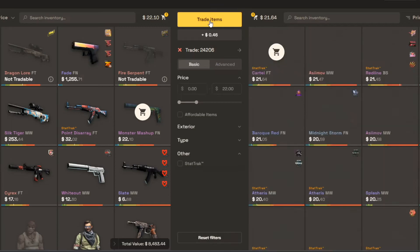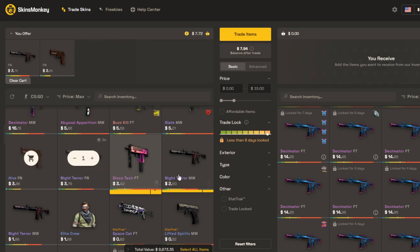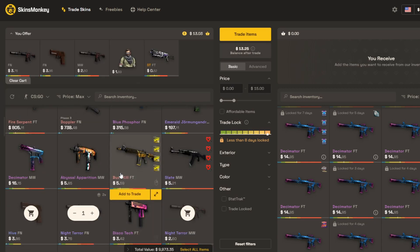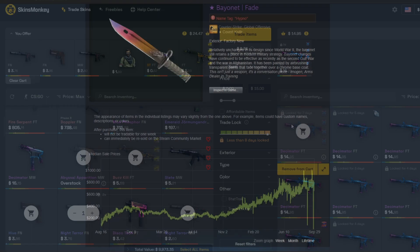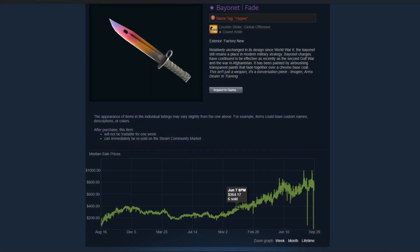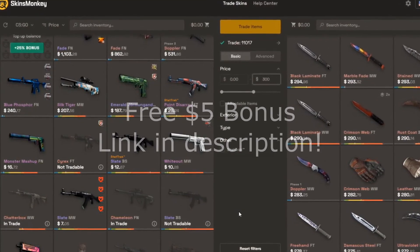Skins Monkey is a great way to get the actual value for your skins and not lose a lot of money while trading for skins that actually look good. You could easily trade the junk you have sitting around for good investment items that can earn you money over time, or trade for a knife that actually increases in value. And once again, free $5 bonus on your first trade when you sign up. But for now, let's get back into it.